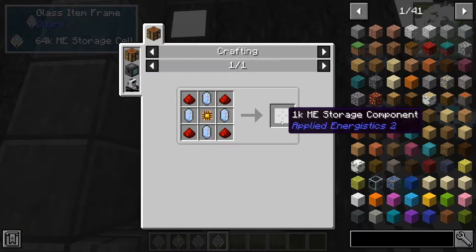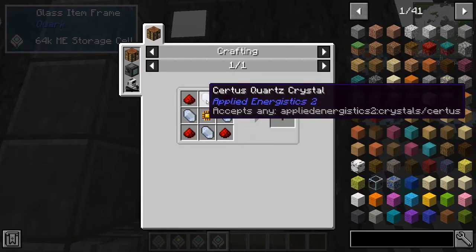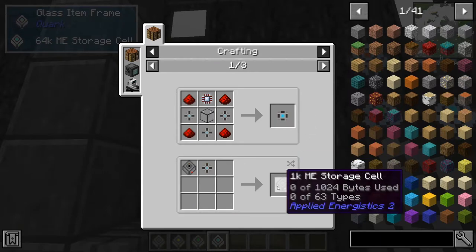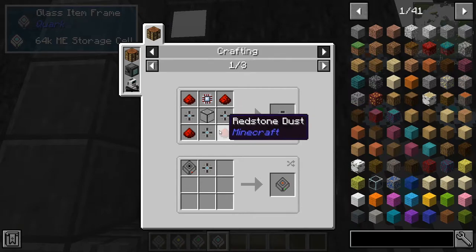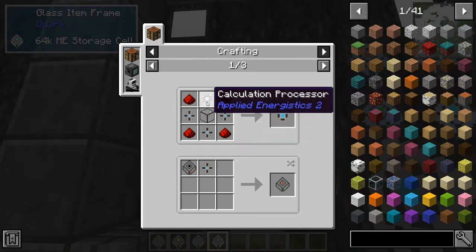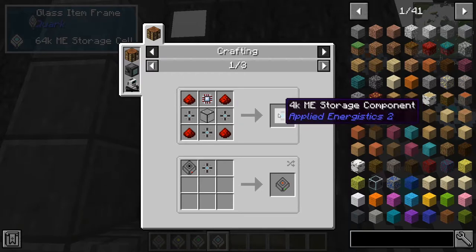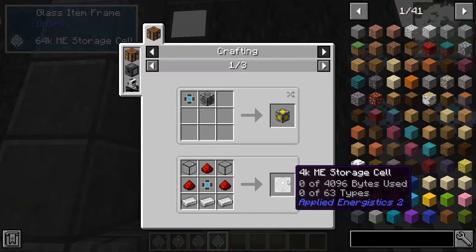The crafting is a little complicated. For the 1K ME storage cell, you need a 1K ME storage component, which is crafted with four redstone dust, four certus quartz, and a logic processor. If you want a larger cell, you can get three 1K ME storage components, a calculation processor, a quartz glass, and redstone to make a 4K ME storage component, which can be crafted into your 4K ME storage cell.